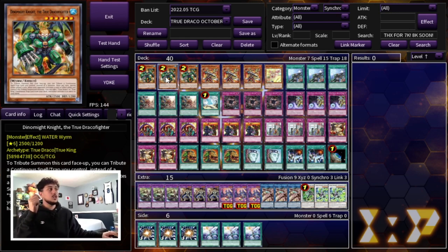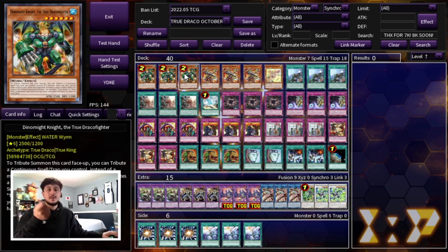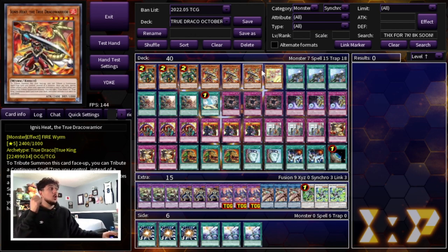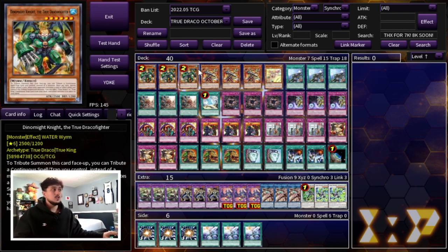First things first, we are playing 3 of the Dynamite Knight that just came off the Banlist. This card is the best card in your deck — this is no joke, it's the best True Draco monster, and having access to 3 of it now is extremely powerful and makes this deck very, very consistent. You're also playing 3 of Ignis Heat. Ignis Heat is really good because it searches your spell cards, and your Dynamite Knight searches your trap cards, which is really powerful because that's what you want to get into.